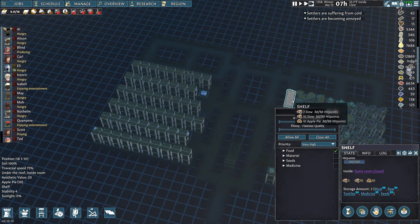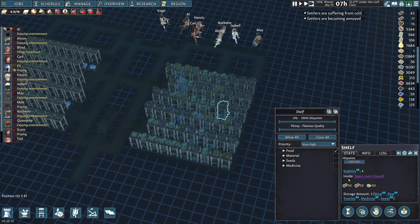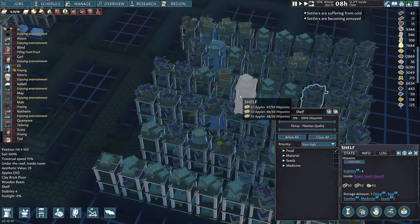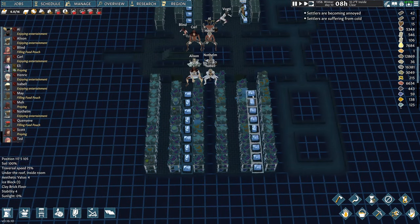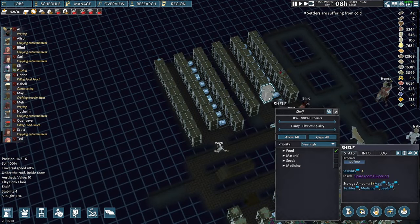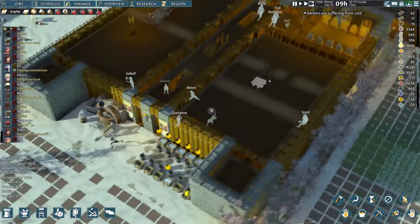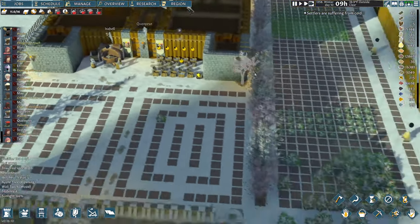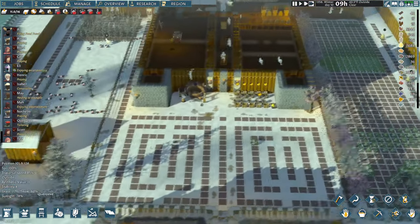Each one of these shelves can carry 150 at max — 50 per level of the shelf — so shelves are extremely valuable. I'm not putting anything on the floor because I'm just going to fill it full of ice. We're at the point where we probably don't need any more storage since we're not even able to eat all that food.